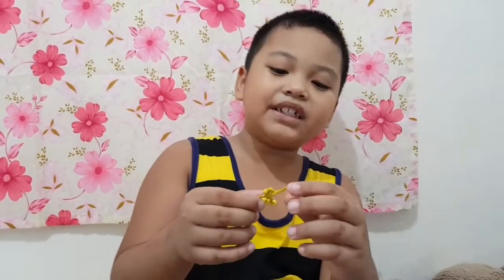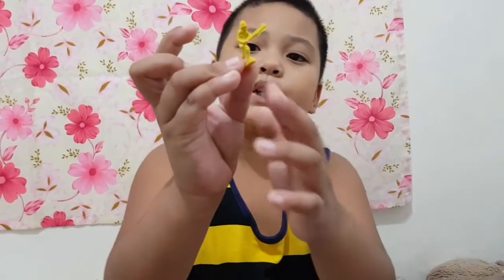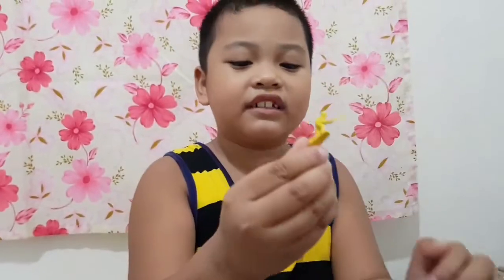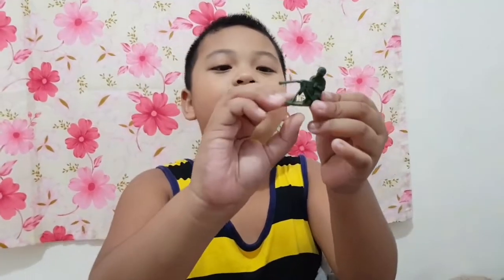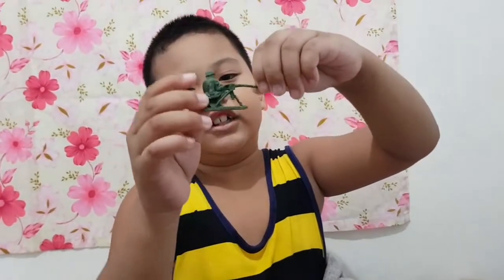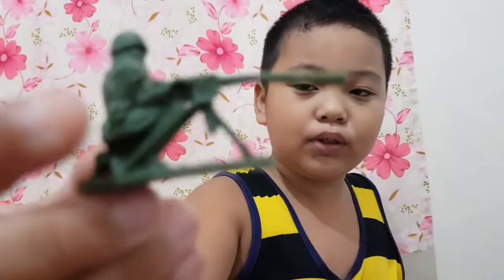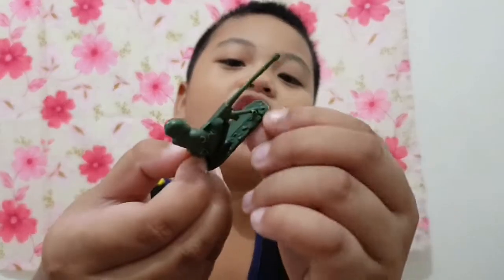Next up is the bazooka shooter. He has the pockets to reload his bazooka shoot. And here is his legs. And here is the mini gutter — this is the big mini gutter. Look at these details. You can see this part, and then this part, and then this part. You can see there's like rocks there.